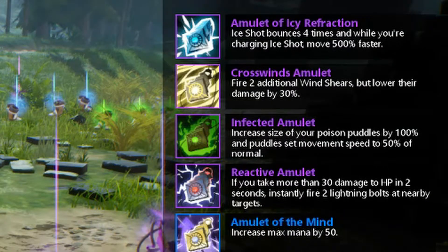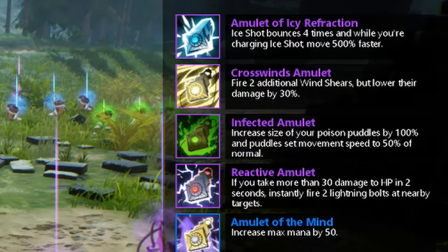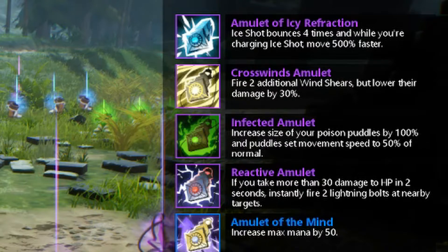Moving into the purple tiers, it changes a little bit. Each one of these kind of reflects their element. With the Amulet of the Icy Refraction, ice shot bounces four times, and while you're charging ice shot, you move 500% faster. The Crosswind Amulet fires two additional wind shears, but lowers their damage by 30%.